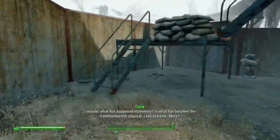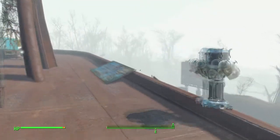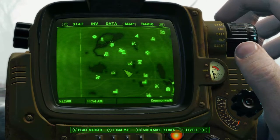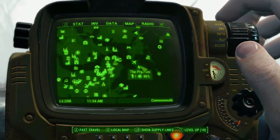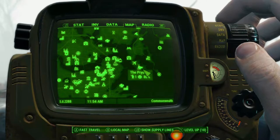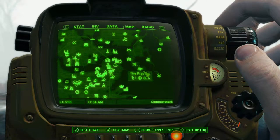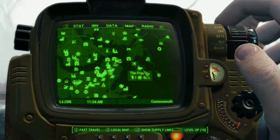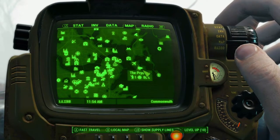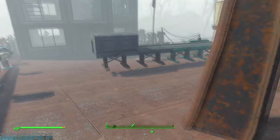First off, before we begin, you guys are going to have to meet a few requirements. The first requirement: you can't actually see it out in the distance, but over here is the Prydwen. You're going to need access to the Prydwen, because inside there is a man whose name is Proctor Quinlan, who we are going to be selling a bunch of technical documents to. The way that we have to sell him these technical documents is very specific, so make sure to watch all the way through this video to understand how to do this glitch properly so nothing breaks on you.